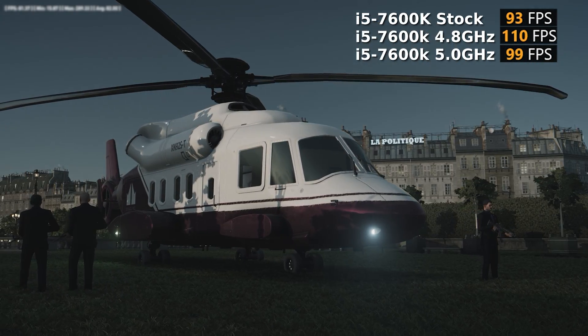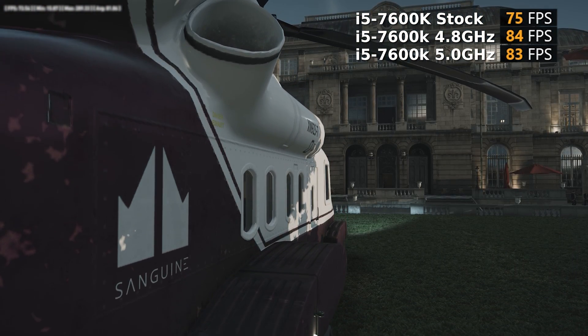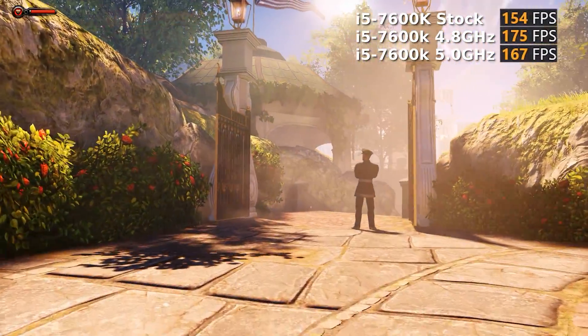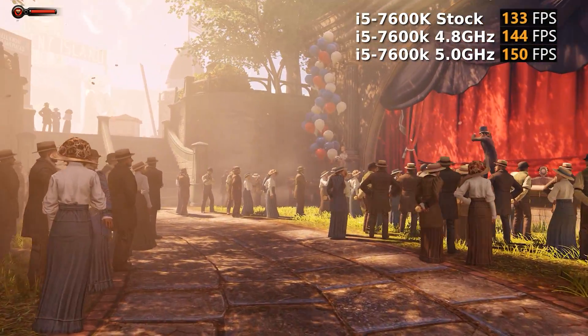Of course all these numbers are well above 60, but if this was 1440p or 4K you may need those extra frames. As I stated earlier, I was only able to obtain a 5GHz overclock with my new H100i V2 water cooler, and as far as price goes, it's not especially cheap. If we do a quick performance per dollar comparison, we see that the best value here is the 4.8GHz overclock using the Hyper 212 EVO. With temperatures maxing out in the low to mid 70s, the EVO was able to cool the CPU pretty effectively up to 4.8GHz. Getting those last 200MHz puts a serious dent into the value of this system.